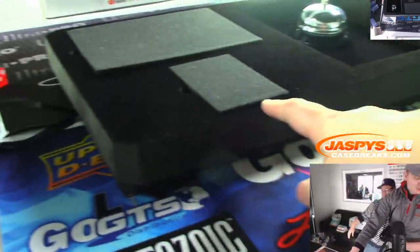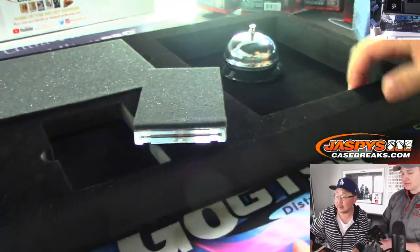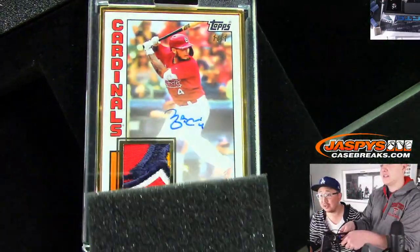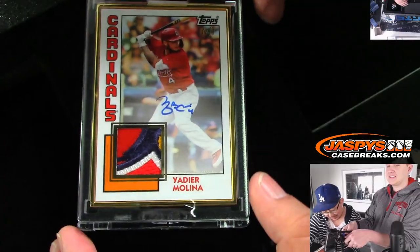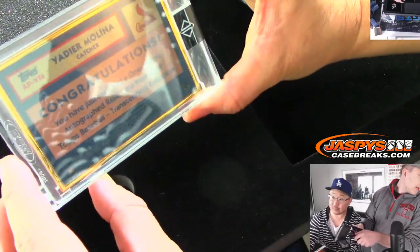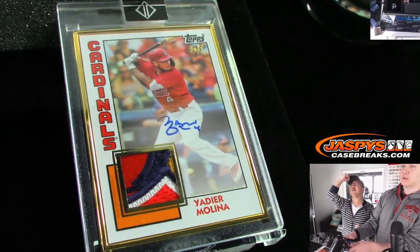This should be the autographed patch card or bat knob nameplate book. It's a one-of-one, Cardinals — nice, first ballot maybe. He sells well. That's an excellent patch — the one-of-one in the corner, solid autograph as well. Autographed patch goes to Jeffrey Dorlak, Last Spot Mojo — all aboard the Big Hit Express!